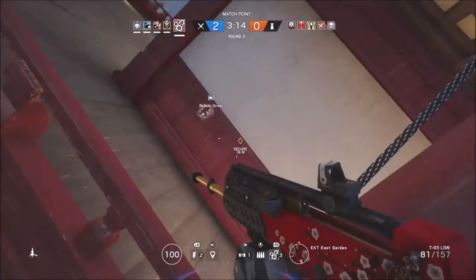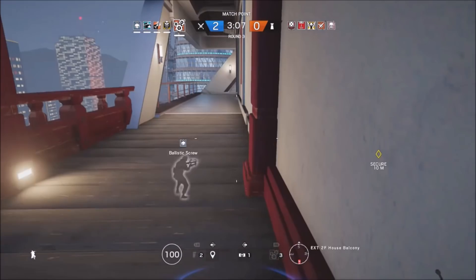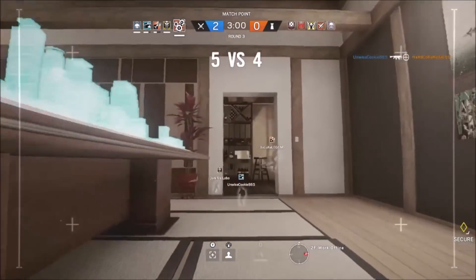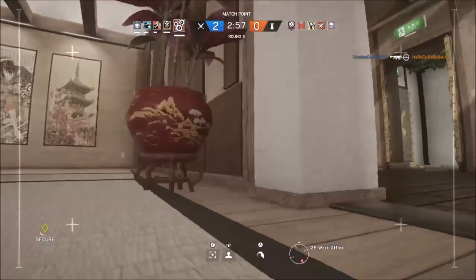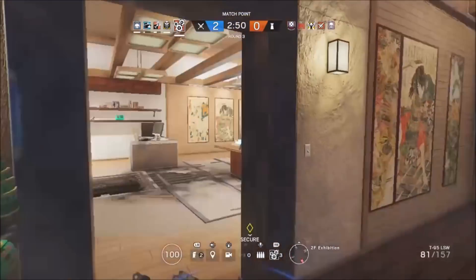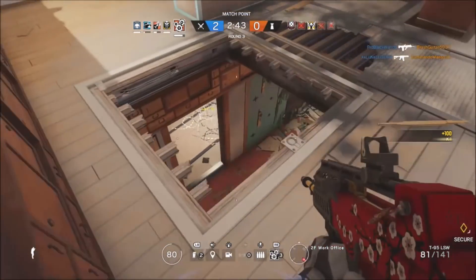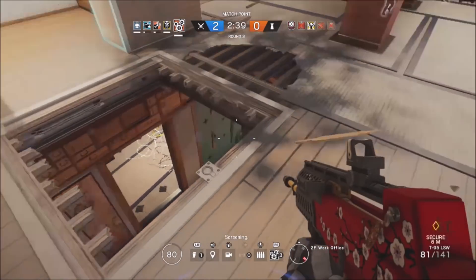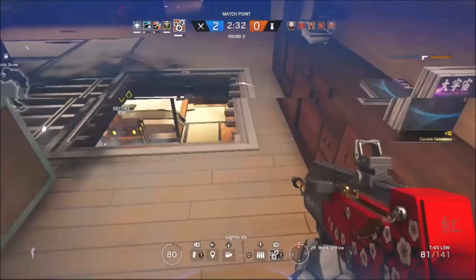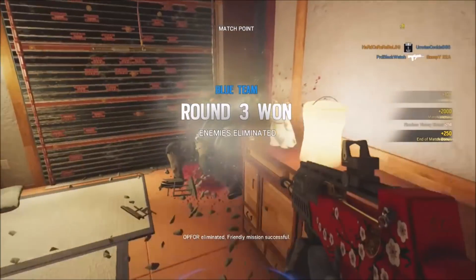But it's not as strong as people thought it would be. Her main strength — the biggest thing she does well — is on bomb when you're planting the diffuser. This is what you'll see the most whenever she's picked, particularly in Pro League: teams bringing smoke grenades, a Glaz, and a Ying. They'll smoke the area out, throw in the Candelas to flash the defenders inside, and then send Glaz in to look through the smoke and take out any stragglers. They deal a lot of damage or get the diffuser down whilst the defenders are all disrupted.